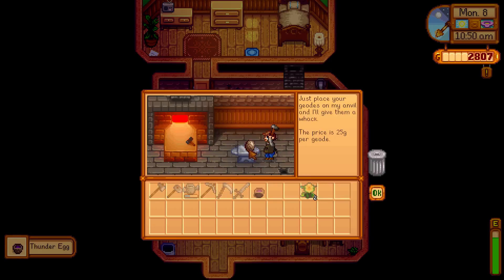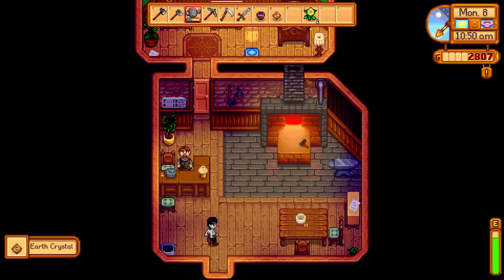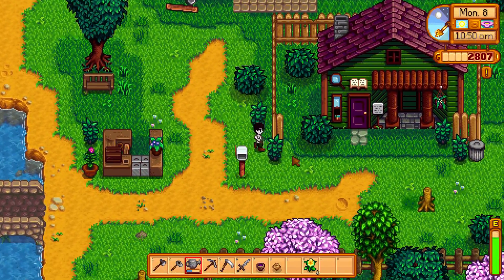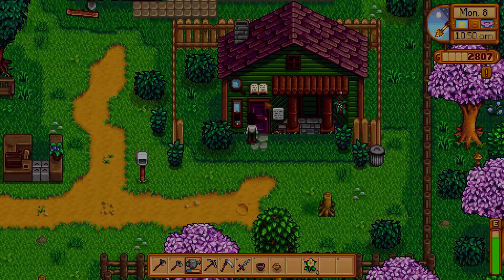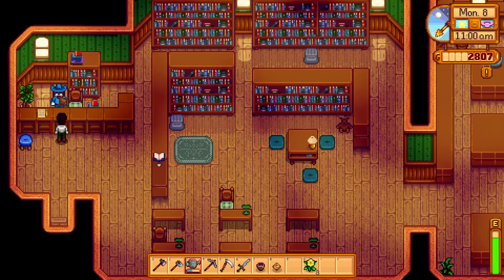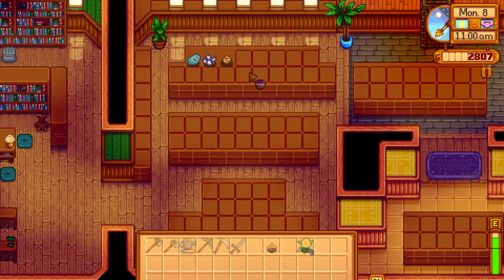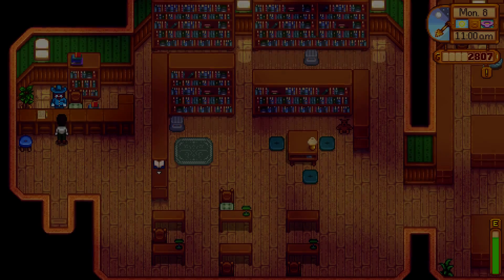We got something new — we got a thunder egg! And another earth crystal. Let's donate the thunder egg because that is a new one. Talk to Gunther, donate to the museum. There we go.